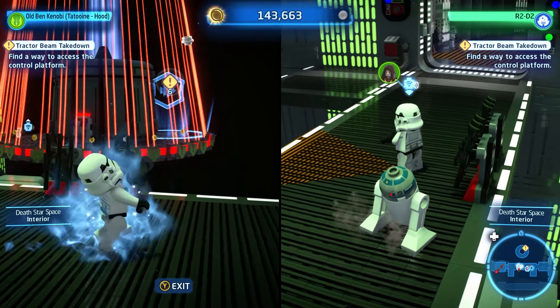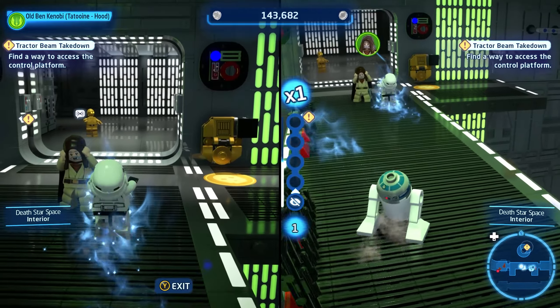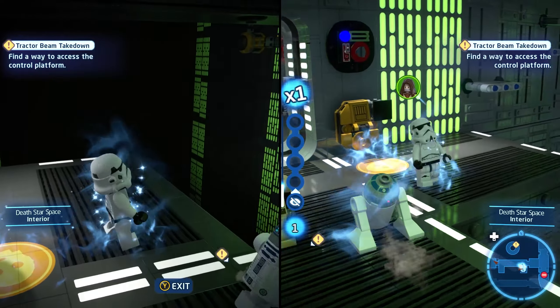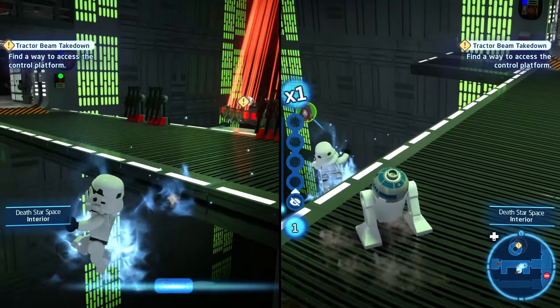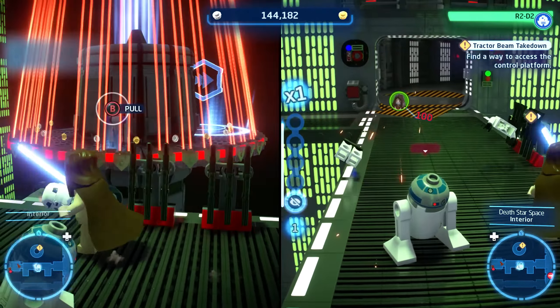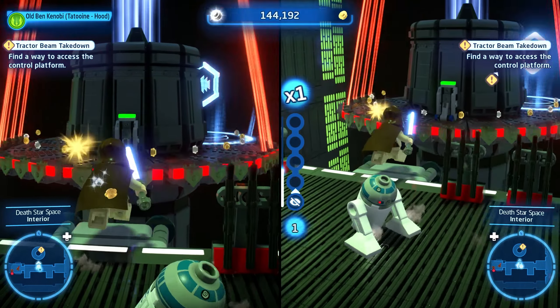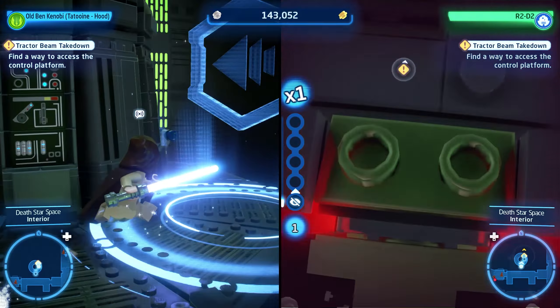We can do things with the Jedi throughout most of the game. We can take control of their mind, and we need to consider the times we'll actually be doing that. I don't think we need to mind control anybody yet, but we do need to pull the lever with the Force, and then we can walk on over behind that laser grid, which starts or continues the level.